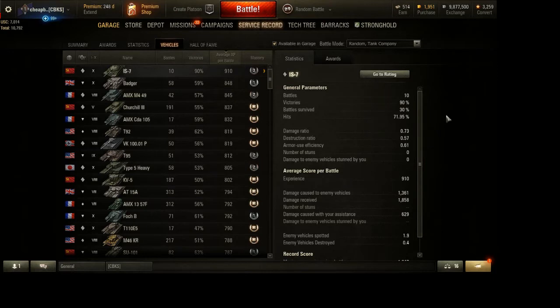Another way to get more EXP is to play better. If you have better games, you're going to earn more EXP. If you spot more, track enemy tanks more often, and do more damage, you will get more EXP. Getting a kill doesn't give you a large EXP bonus, and capping usually doesn't either, but doing damage definitely does. Doing assistance damage — tracking damage and spotting damage — definitely does. For example, here I have the IS-7, I've played 10 battles and get an average of 910 XP per battle without bonuses.